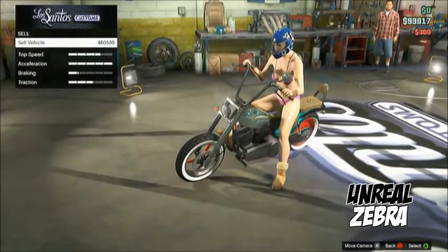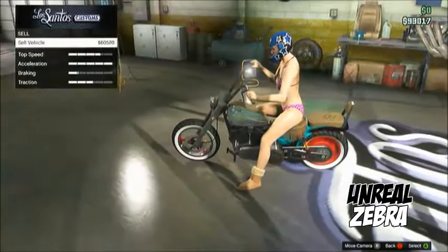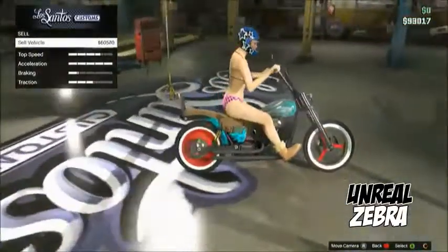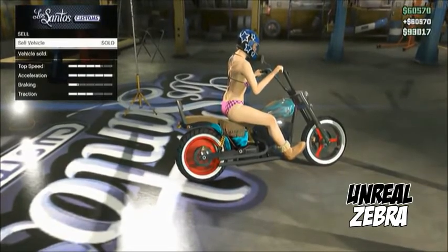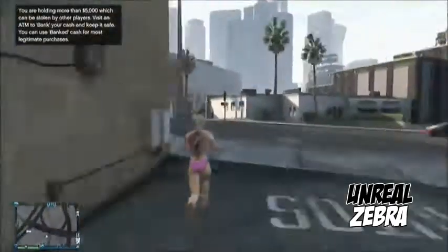Now you're going to call for the Rebel and go to Sell. If you have to repair your vehicle, just repair it. Then hover over sell and wait for the little circle in the right corner to disappear. As you can see, it's right there — and now it's gone. When it's gone, that's when you sell it. That's when you bypass the 45-minute wait.